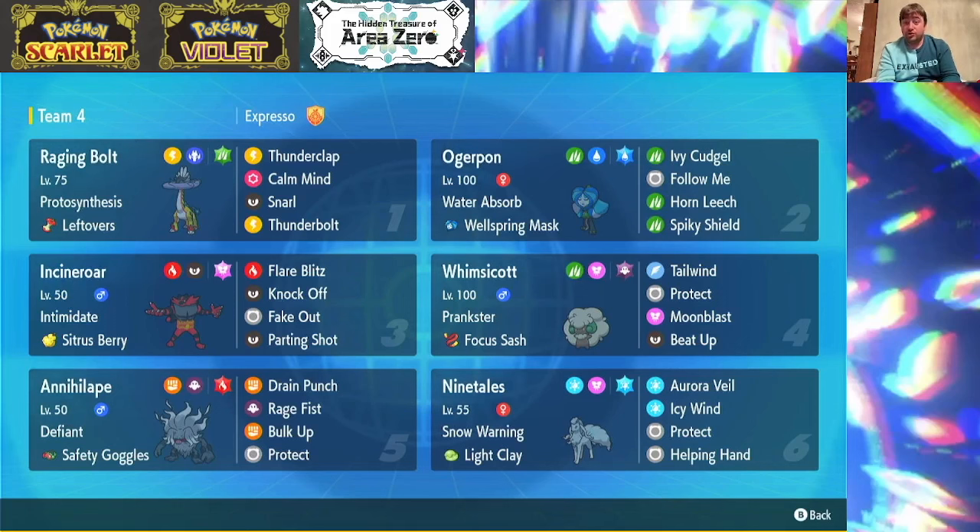We have Incineroar to do Incineroar things. We have Flare Blitz for raw damage, Knock Off to not only do damage to the opponent but to also make them more manageable by removing their items, and then we have Fake Out and Parting Shot to either bias a turn or to pivot out into either Annihilate, Ogre Pawn, or basically anyone we want.